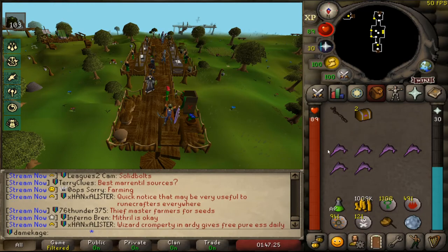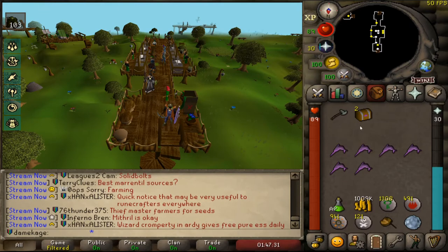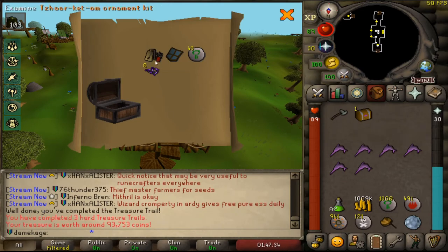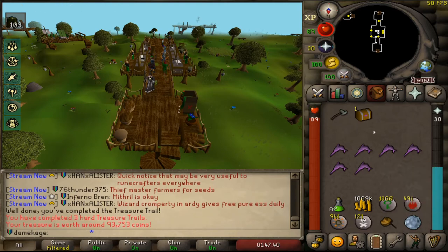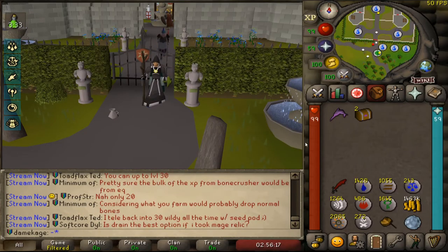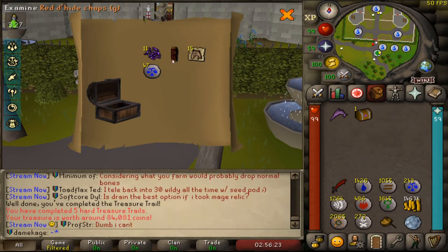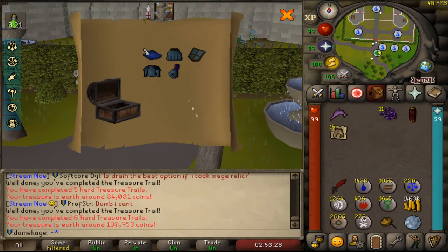I did get a leaf bladed battle axe and got enough clue scrolls juggled to open some caskets. Loot included an Alka bull, Karuulm ornament kit, some runes, and purple sweets. The other casket had Zamorak d'hide, black d'hide, rune platebody, pith helmet, and honorable blessing. More caskets later gave red d'hide, traps, food, law runes, purple sweets, navy cavalier, and a rune item — so a few good alch items.